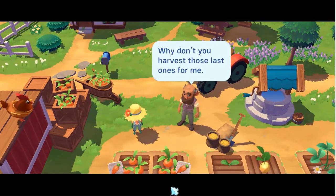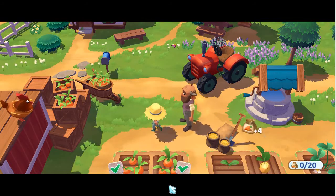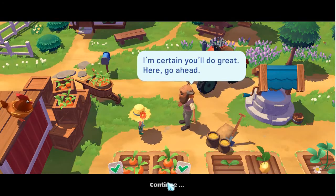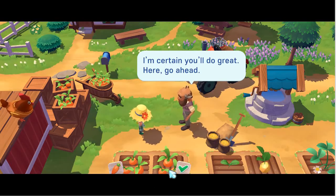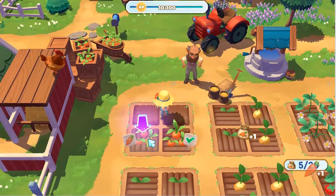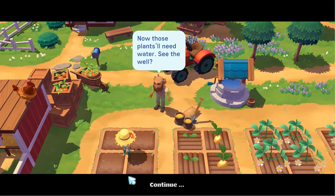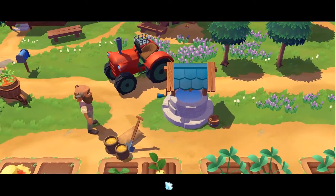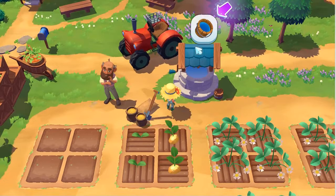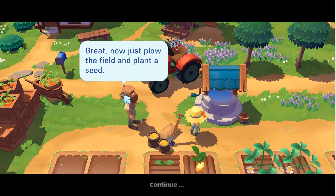Why don't you harvest those last ones for me? And here, four brand new seeds to sow afterwards. Grandpa here is teaching us how to farm. Now those seeds will need water — see the well? It's very obvious, you can get water from there. I went over and got water from the well. Now just plow the field and plant a seed.